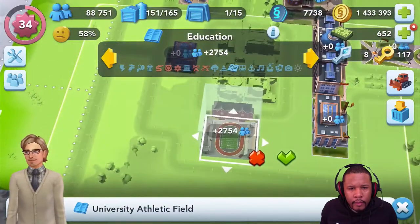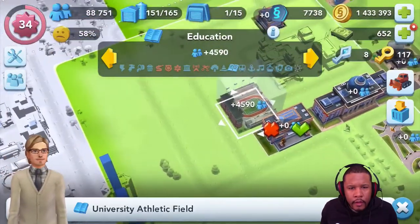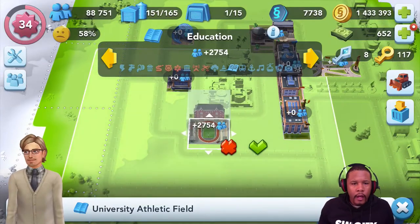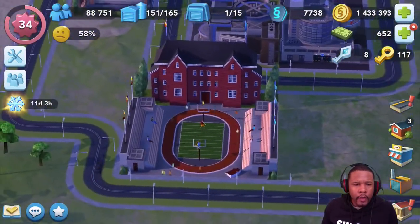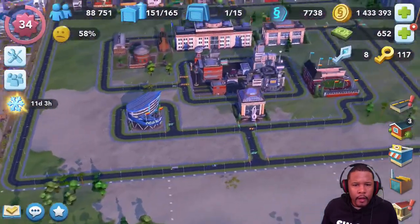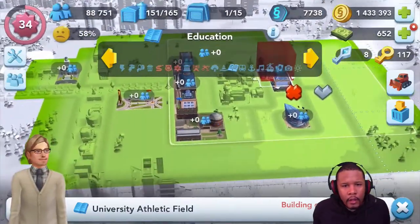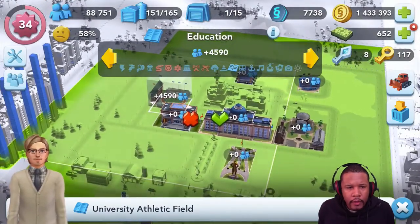I'm kind of having some doubts here about the placement of this university athletic field. I want to make sure I can get enough buildings in there. Being on a corner here might be better because I can slide some 2x2 buildings in right on the left of it. I'd like to fit it over there but I'd have to restructure the roads for that. I think we'll just put it right back.